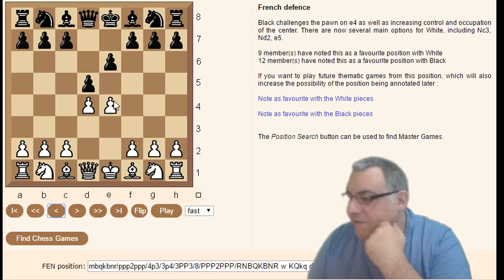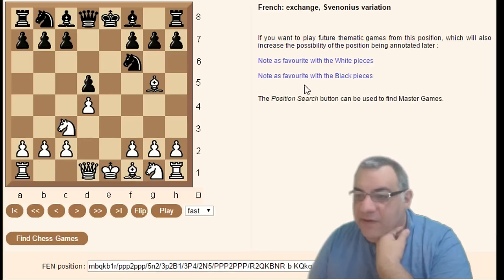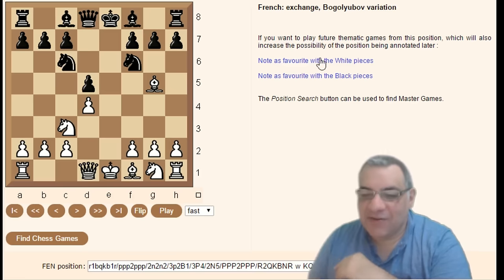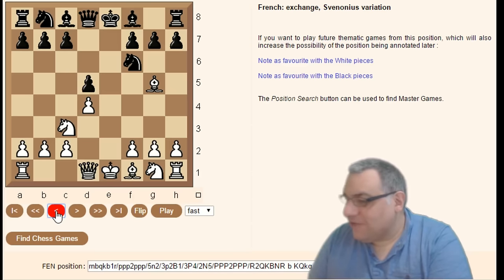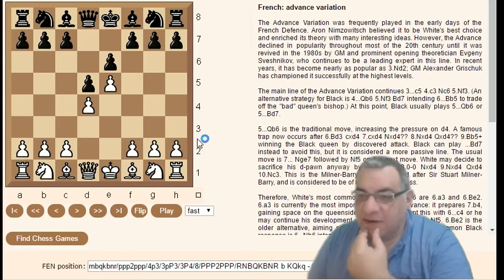Within the Exchange variation after ed, Knight c3 Knight f6 Bishop g5 is the Vuković variation. Knight c6 is the Bogoljubow variation. Let's go back to e4 e6 d4 d5 e5 — the Advanced variation, advancing that pawn.